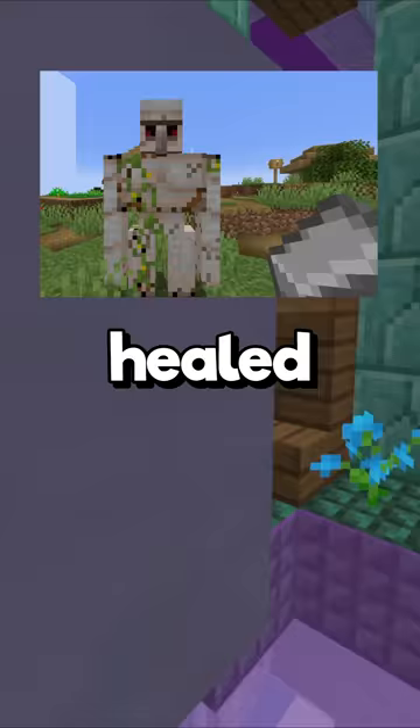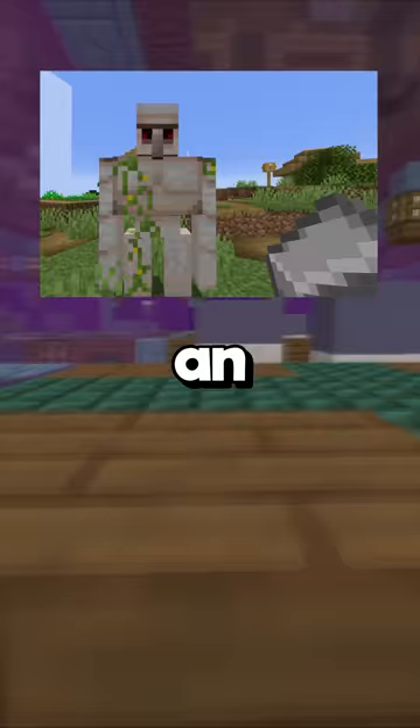An iron golem can be healed by right clicking its chest with an iron ingot. The baby turtle is the smallest mob in Minecraft, not even being half a block long.